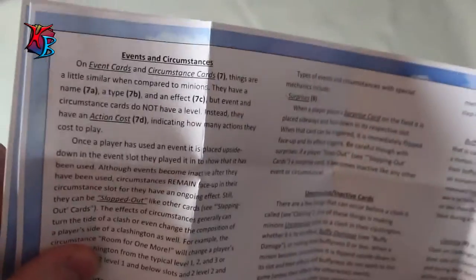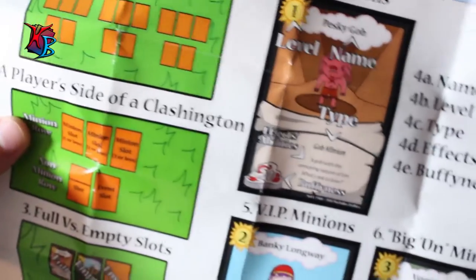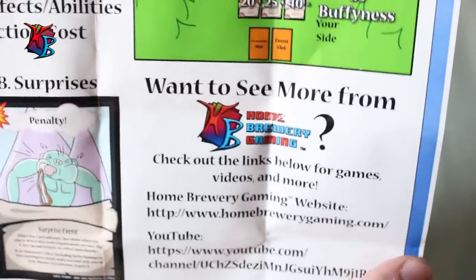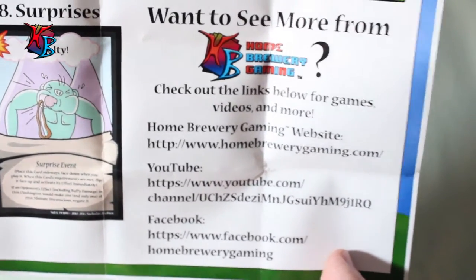The first page in the instructions is the actual rules text — events, circumstances, and stuff like that. It's a detailed explanation of the rules but still provides everything you need to understand the game very thoroughly. There is also an assist page that shows the player side of the field and the basic layout of the cards, so people can get into the game really quick. It also includes a little tidbit for Homebrewer Gaming with links to videos.